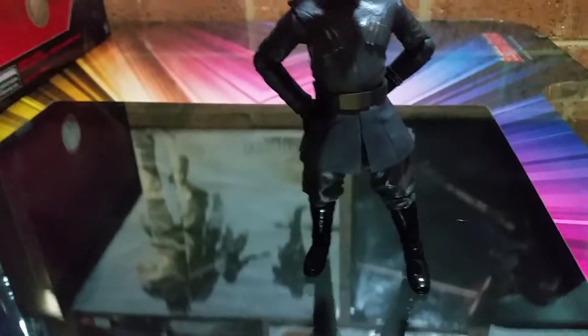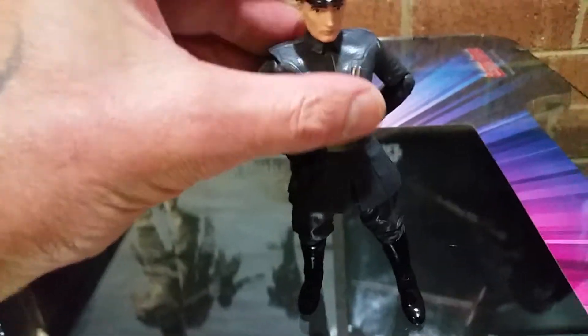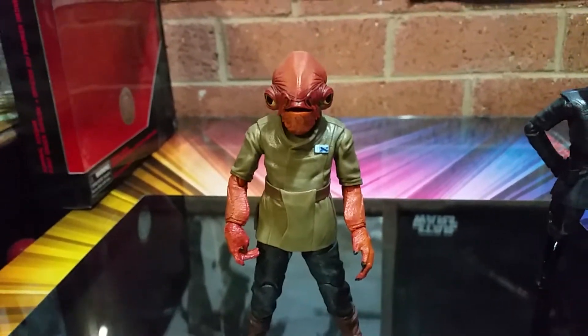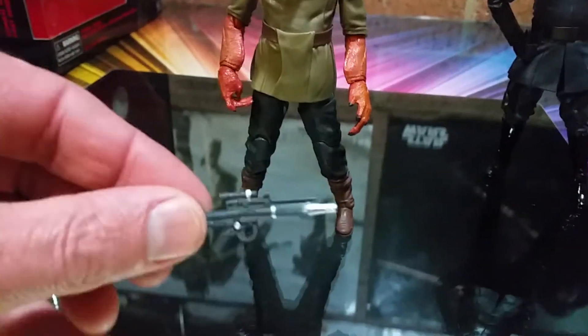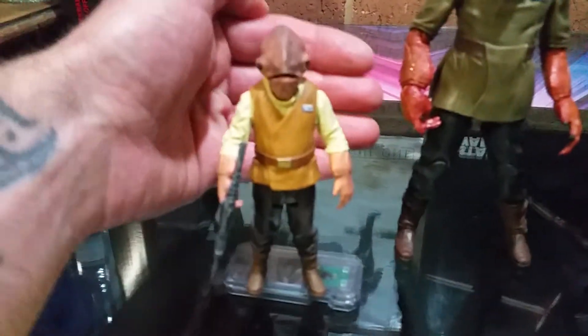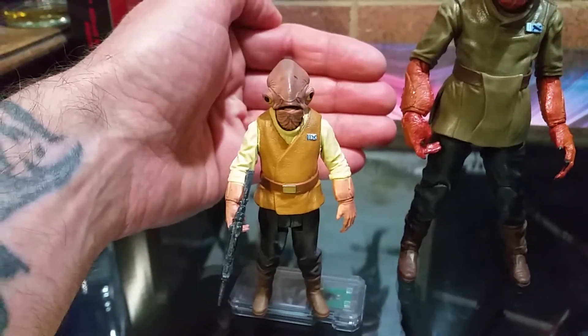Admiral Ackbar - this is the new Resistance Admiral Ackbar from The Force Awakens. He comes with a weapon, a DC blaster. I was going to do a comparison - there's a comparison. Totally different outfit. Also came with a different gun. This guy has all the multi-articulation. This Force Awakens one doesn't, except his mouth opens and shuts - that's how you do it.